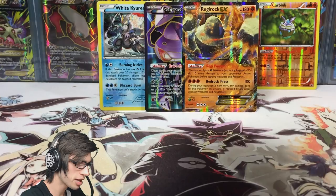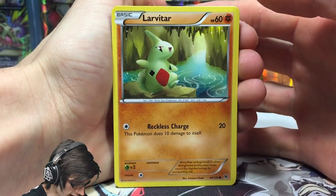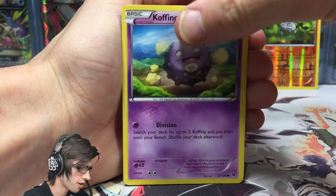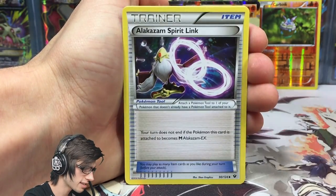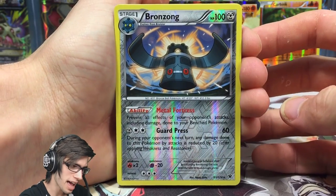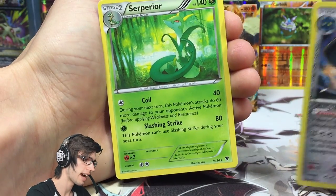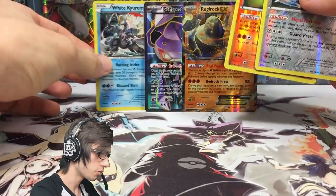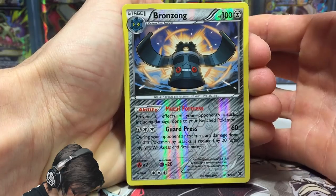This part has been pretty good — we pulled a full art, an EX, and a holo. The only thing we're missing is a BREAK. Final pack: lavitar, koffing, snivy, diglett, seel, fossil excavation kit, alakazam spirit link, mega catcher, and a bronzong reverse rare. Plus a sceptile regular rare — not bad at all. Let's recap: two reverse rares, a holo, an EX, and a full art.